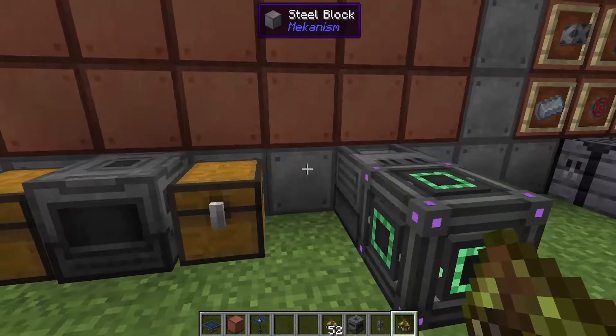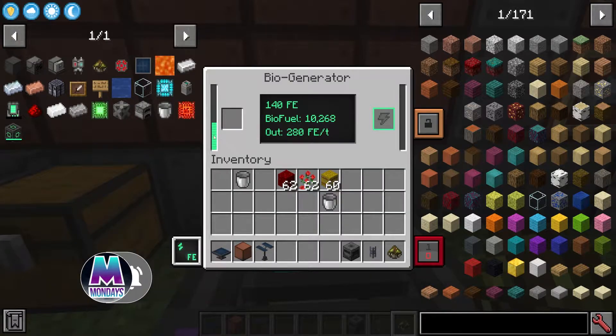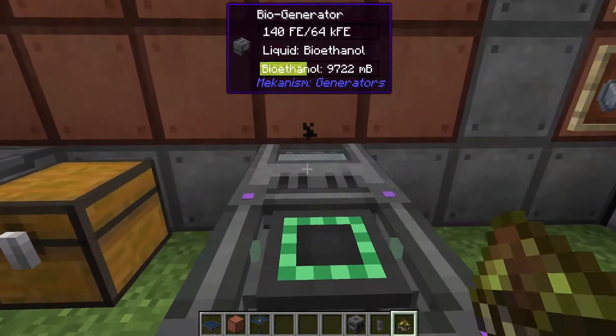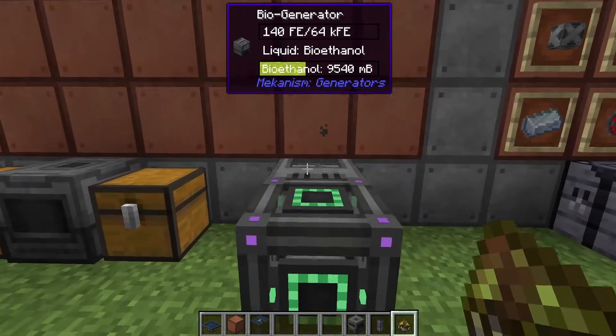Once you have a load of biofuel, just slap it in your bio generator and it will start running. It has an internal buffer — the center display tells you how much biofuel is stored inside. We are creating 280 FE per tick, which is pretty much the maximum you're going to get out of this. There are no upgrades. The internal buffer goes up to 64,000 FE, and this is very powerful — not a bad early way of making decent power generation.